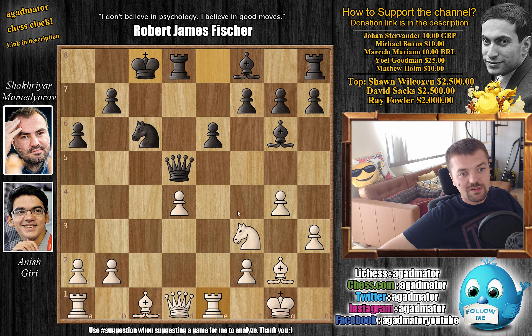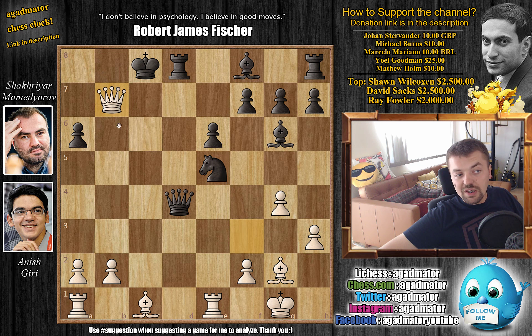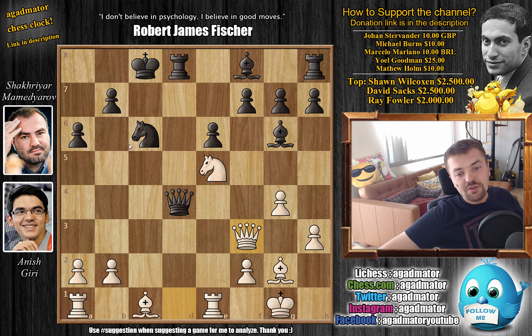After queenside castle, Giri goes for knight to e5 right away, attacks the queen. We have queen captures here, and now queen to f3 by Giri — this has all been played before, there is actually one game that reached this position. Now you don't have the option of capturing the knight because queen captures on b7 is checkmate. So you have to figure out how to proceed — one game saw queen to b4.